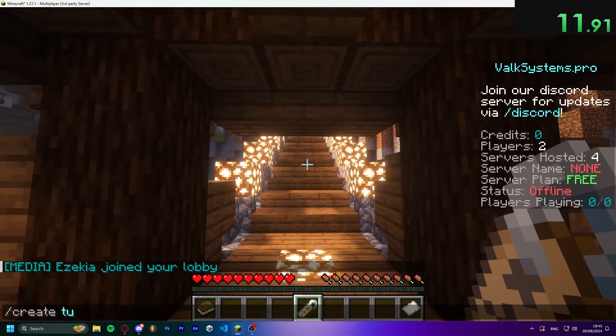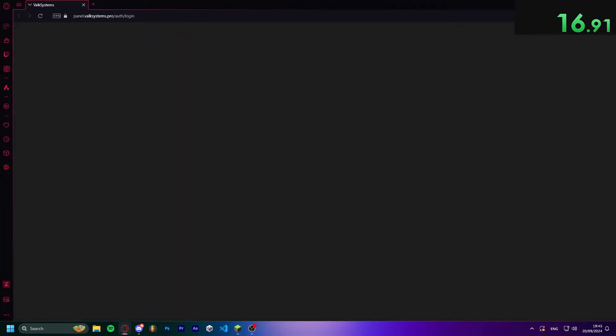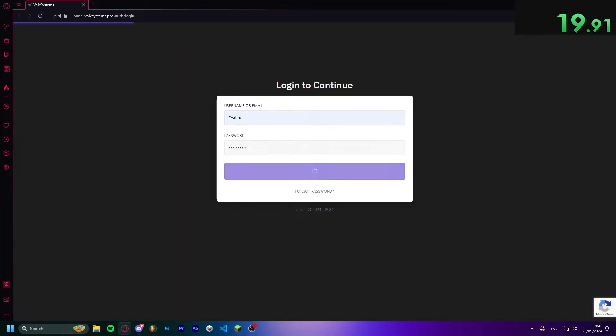Once you're in, do slash create and then just put in whatever you want to call your server. Copy the password, go to the panel, and once you're on the panel put in your Minecraft username and then paste in the password.